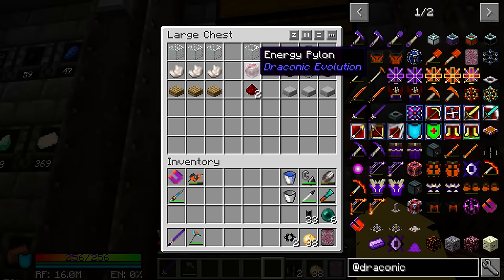We also have an energy pylon — and of course you need glass for above that — because this does require power to actually function. It requires a fair bit at that too. It's not just a little bit of power; it will suck up a ton of power. So you've got to be sure that you actually have enough power generation to maintain this whenever it needs to run.